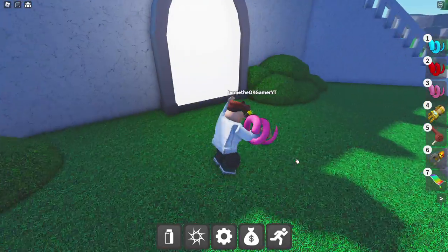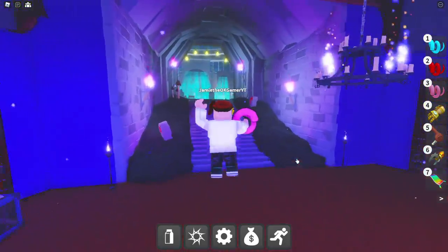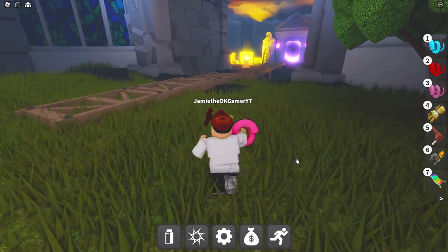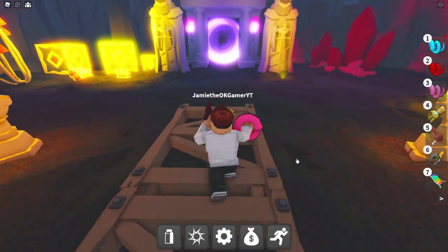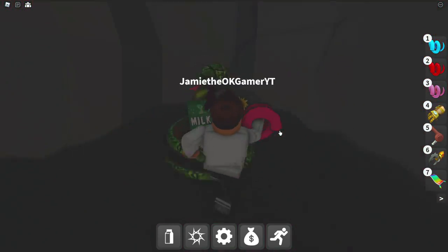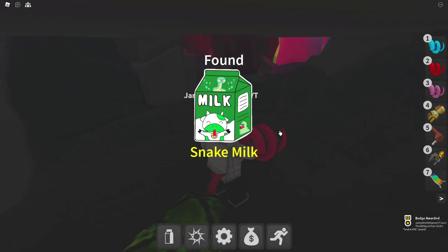Snake Milk is next. Go back to Enchanted and go this way. We got to find the Snake Milk — I'm not sure how good it's going to taste, but we got to do what we got to do. Now as you can see there's some treasure over there — don't get distracted by the treasure, very tempting, but head on over here. Through here, and boom — we got the Snake Milk. Thank you.